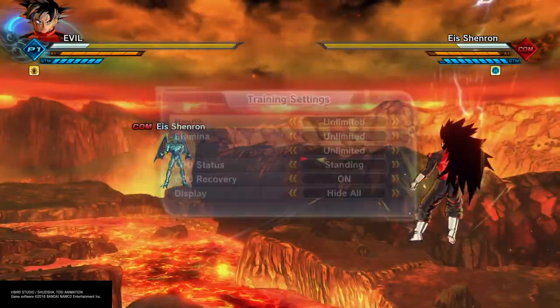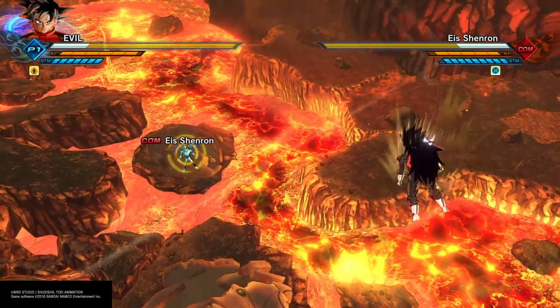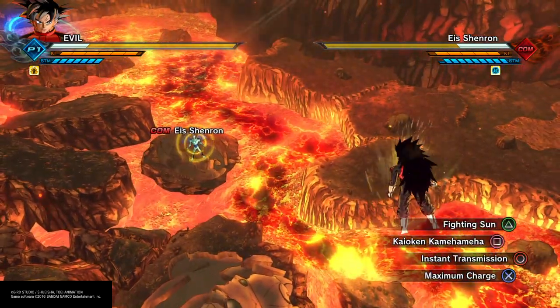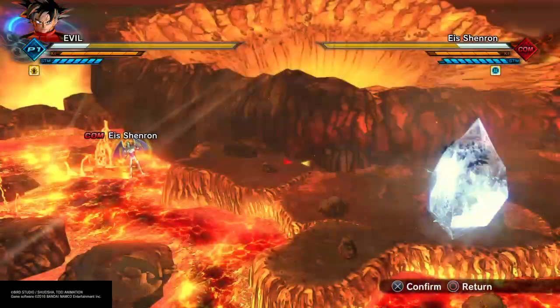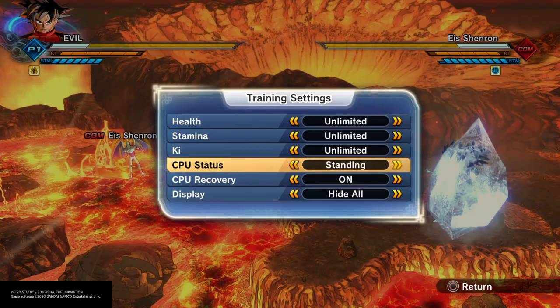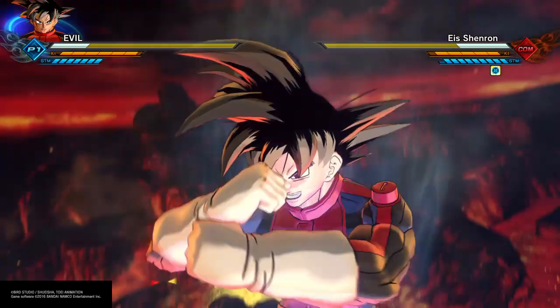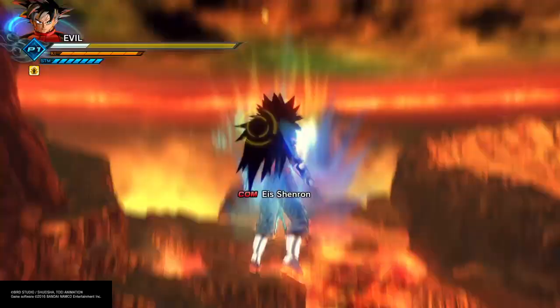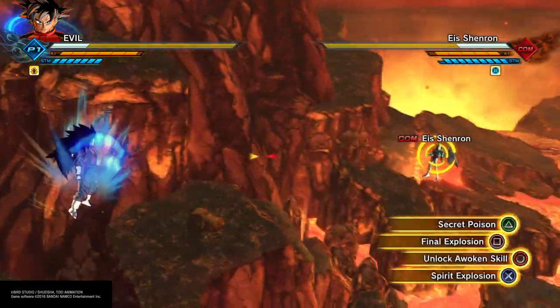Now for the second method: set him for his ultimate attack, wait until his ultimate attack is ready, then charge up. Set him for standing again, then press circle — Super Saiyan 3 black hair with blue aura. Check this out.